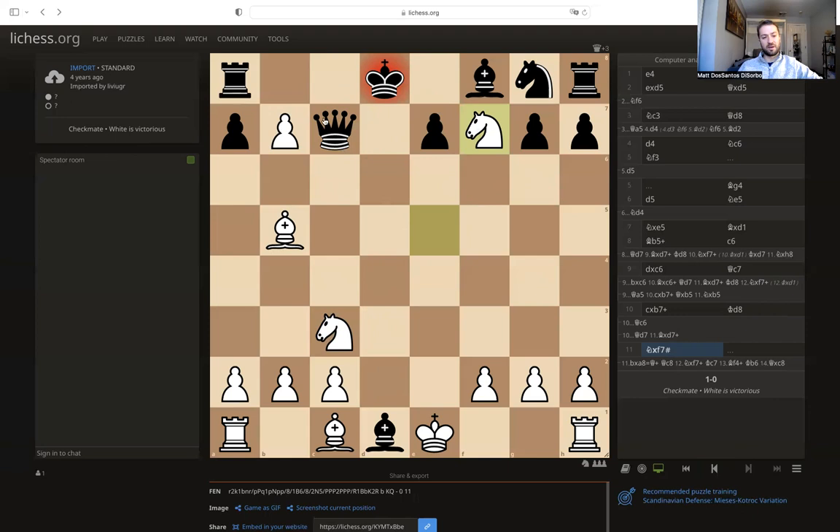A pretty cool checkmate because you can see black has a lot of really powerful pieces nearby the king, and white just has a bishop, a knight, and a pawn — but that's all it takes. Sometimes even these powerful pieces are preventing the king from actually escaping. If the queen was not on c7, the king could maybe escape, and it's going to be tough because white's bishop is coming into the game, but the king maybe has some better chances.